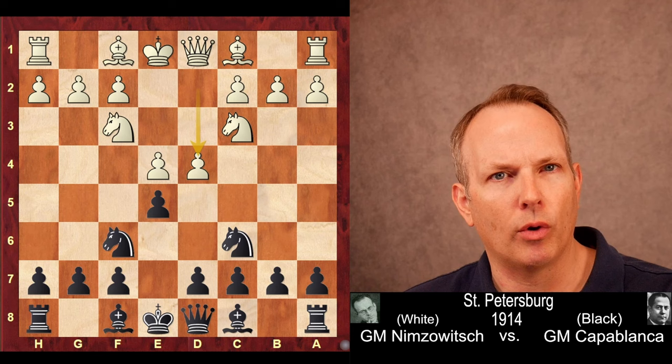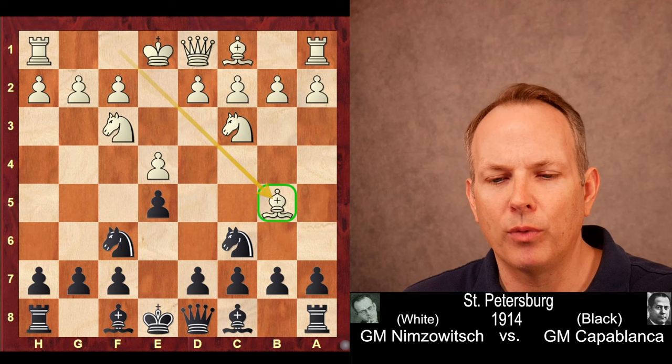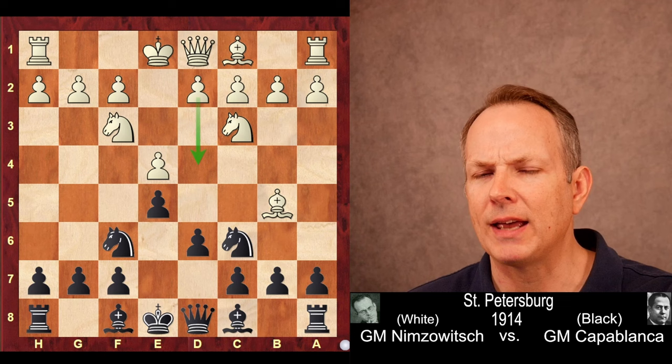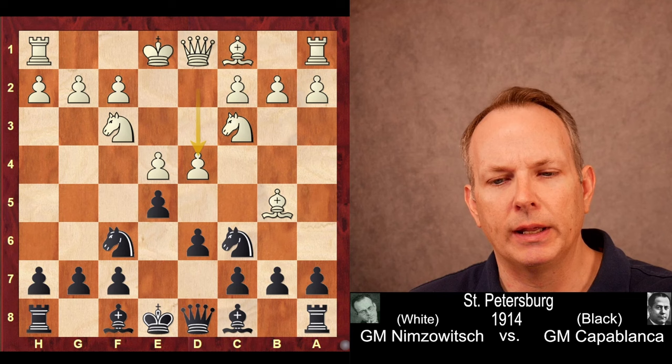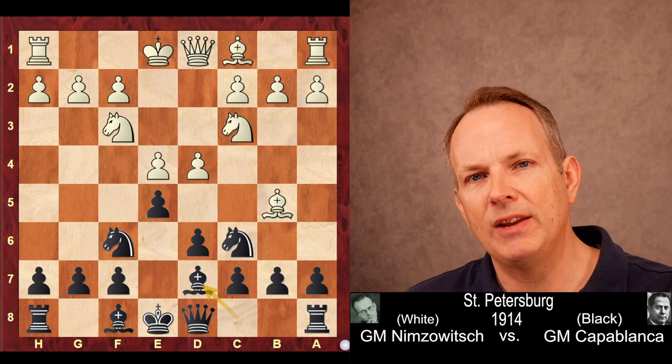Bishop to B5 was played by Nimzovich. You can also play D4, the Scotch four knights, but this is called the Spanish four knights because you develop the bishop in the same way as you would a Ruy Lopez. Knight to D4 is the main response these days, or Bishop B4, but Capablanca plays D6 — a little more common back in those days, but also a little more passive at first sight. It does allow white to get a full pawn center very quickly, and Nimzovich does exactly that. He can play D4 because this knight is pinned and can't really contest the D4 square.